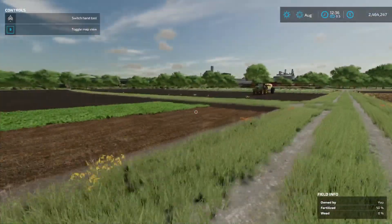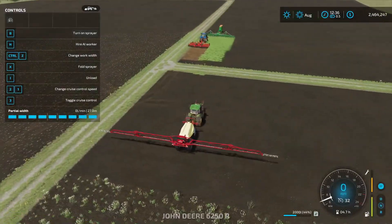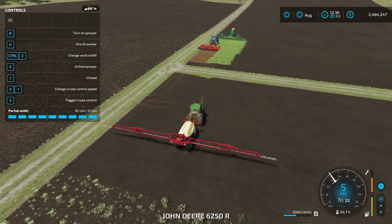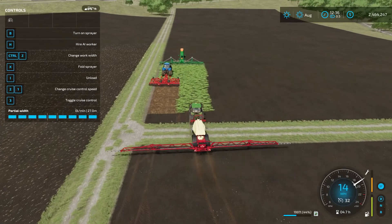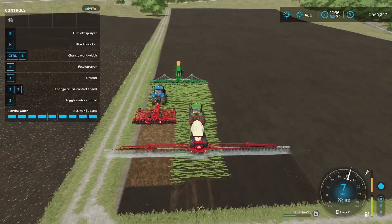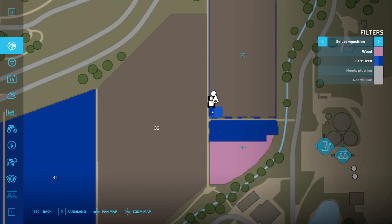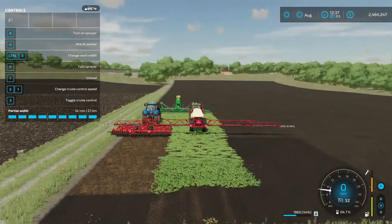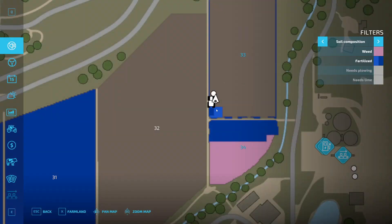The really nice thing about oilseed radish is that in the same day you can use a different type of fertilizer — so liquid, solid, manure, digestate — and go over that area as well, and it'll go to the second dark blue fertilizer state. If we look at our map, you'll notice that this area we just cultivated and then sprayed is now double fertilized all in the same day. And it doesn't matter which order you do it in — if you spray first and then cultivate over it with the cultivator, all of it would be dark blue.